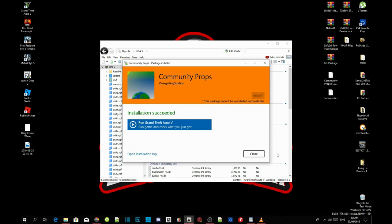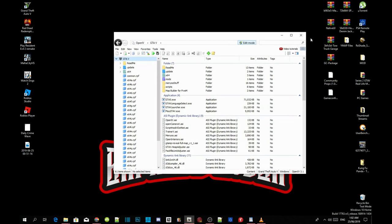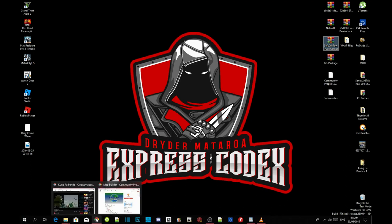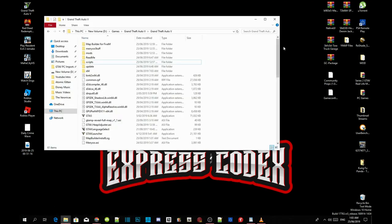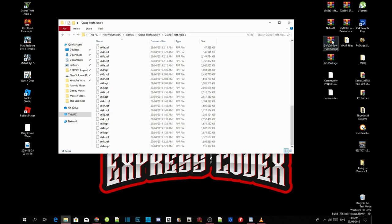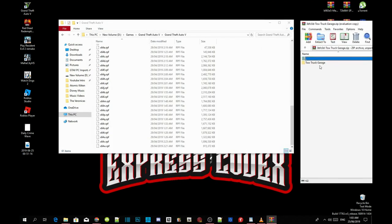We are back — the installation is completed. Don't run the game just yet; just close the application and exit out of OpenIV. Now we are going to install our mod. We've already installed Map Builder and Map Editor. Here's our tow truck mod. This is the easiest part. Go to your tow truck extract folder, then go to your tow truck garage folder.